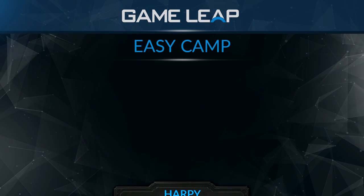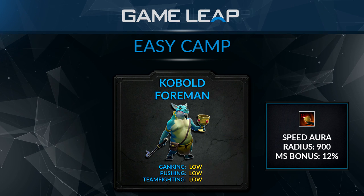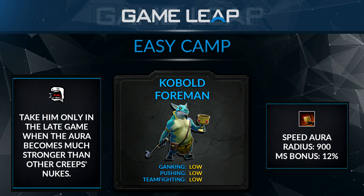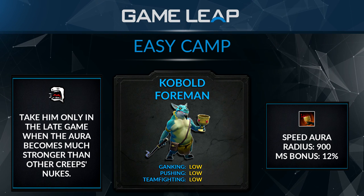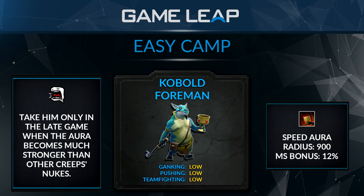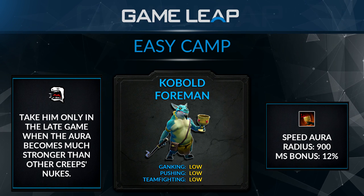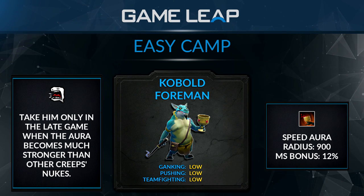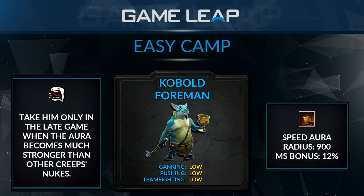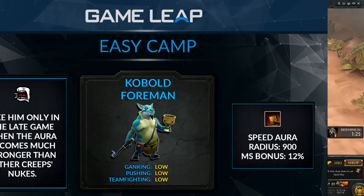The Kobold is the other easy camp creep — basically a little goblin dude. He's pretty worthless early and mid game, but more powerful late game when the movement speed he provides is actually useful. He helps you move your ancients and creeps around faster, your rotation is a bit quicker, and you can kite melee heroes more easily. But he should never be picked up until the very late game when all your creep nukes are pretty much worthless because the damage is so low compared to hero health pools.